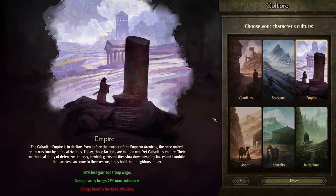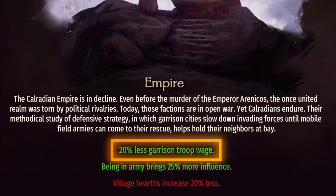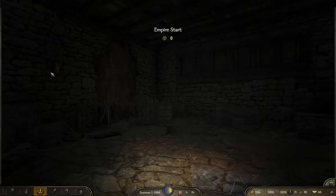Now we look at the most populous culture on the map: the Empire. There are more Empire fiefs on the map than any other culture, and it's not even close. Their bonuses are also quite good. A 20% reduction in garrison wages is a huge bonus, making fiefs a bit more profitable.